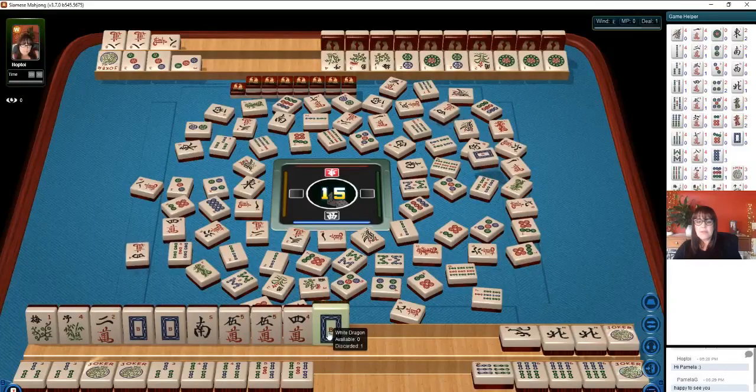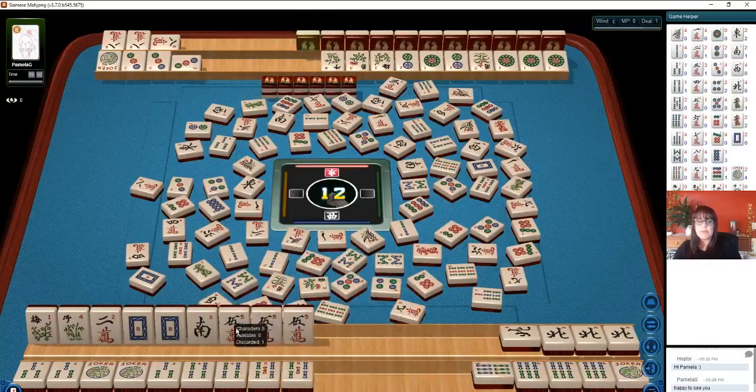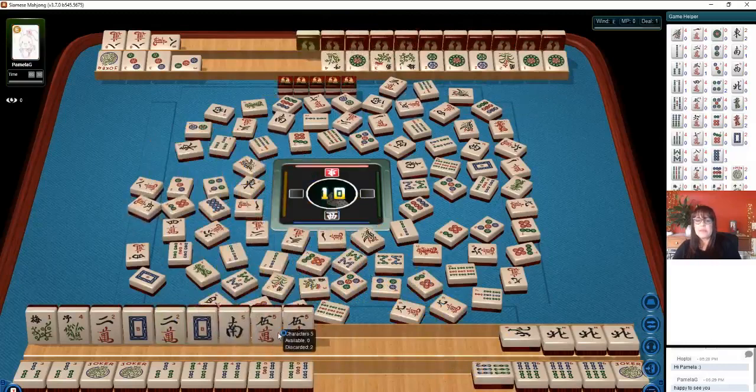Seven dots. We got another white dragon but we really don't need it. White dragon — and they did discard the white dragon, so we're okay there. North wind — they got our north. I was hoping to get that. Nine characters. Four characters. So we have six more picks and three discards. The two crack is still out there — I don't think they need it though, not with a pung of eights. Nine characters. We got the two. Five characters — now we just need to get some jokers or that last south. There's still another south out there.